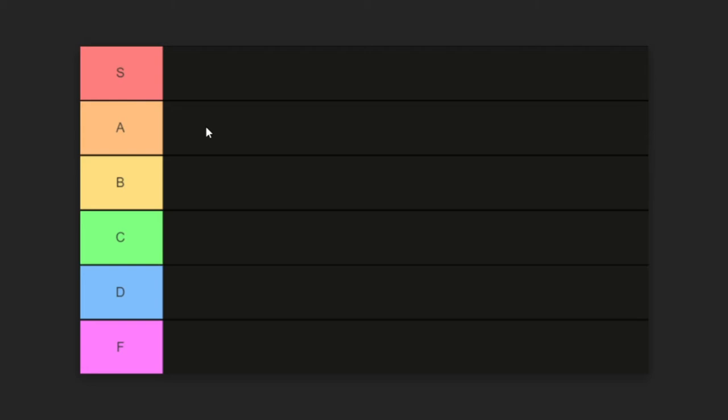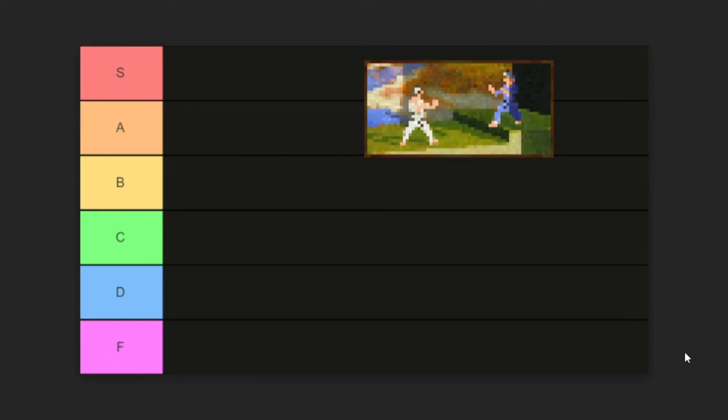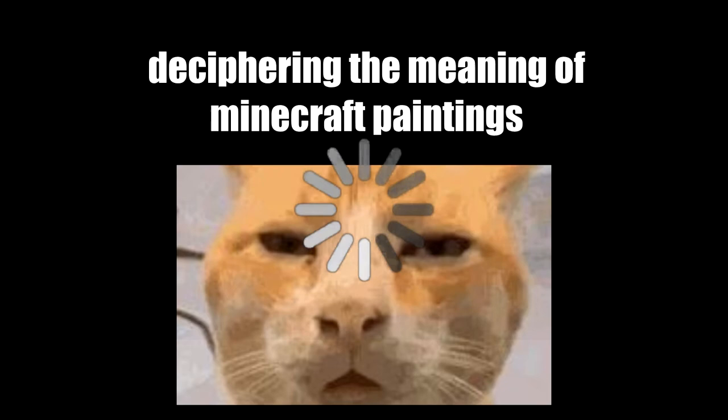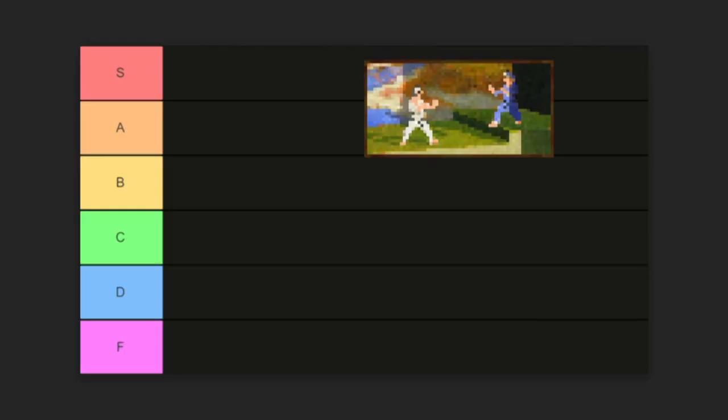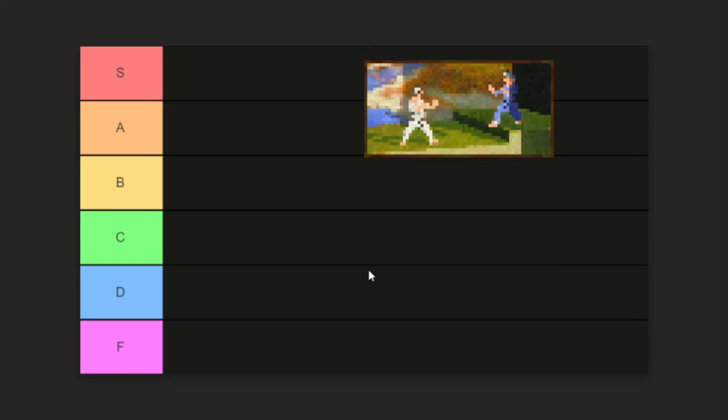First up on the list, The Fighters is one of my favorite of the larger scale paintings. I love whatever is going on in the background — one side is really light and the other is really dark. I wonder if there's some meaning to that. The original is right here. The characters are from the game International Karate Plus. I'm pretty sure I've seen this game before. It's four by two blocks, so you'll need quite a bit of space. I'm gonna rate this one an A — I like it a lot.